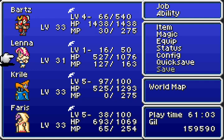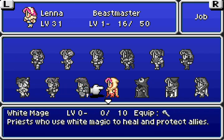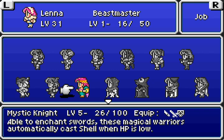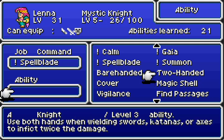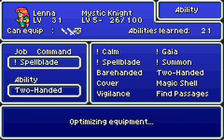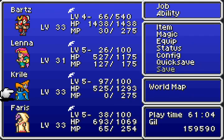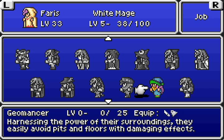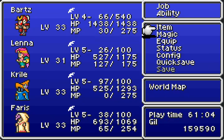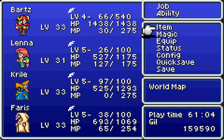I'm going to keep him as a Samurai. I'm going to put Lana as a Mystic Knight because she now has the two-handed ability, which helps a lot. I'm going to keep Crowell as Black and as a White Mage. We're almost there on the White Mage. We're going to go ahead and camp right here. That was a fight.